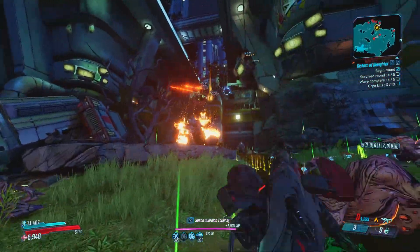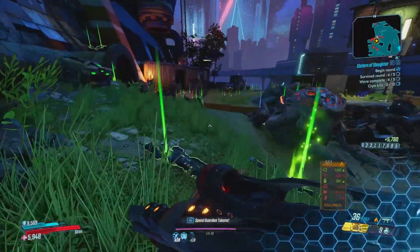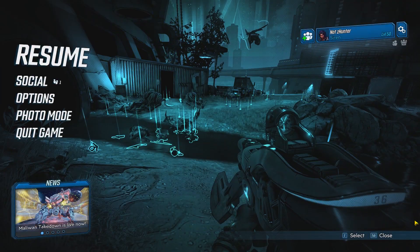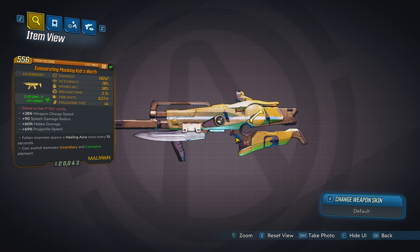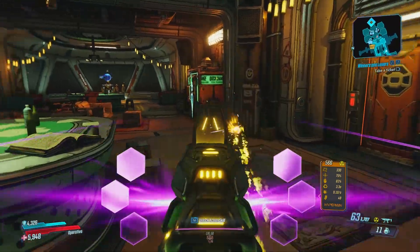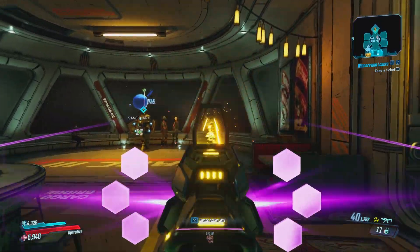Once you see Tremendous Rex, make sure to kill him without finishing off the other enemies, then just jump off the map and you can keep farming him. Next up we have the Redistributor and the Kib's Worth. The Redistributor is the best SMG in the game right now and everyone is trying to get their hands on one.